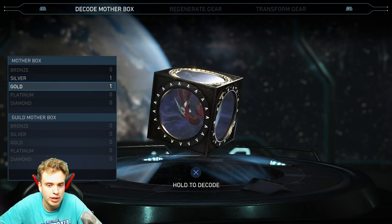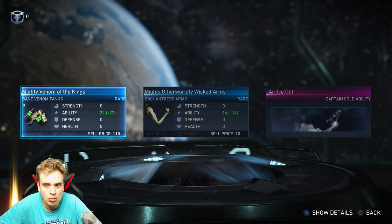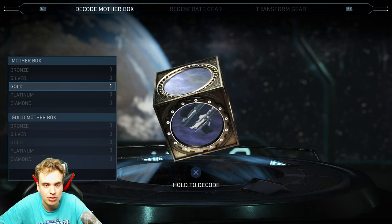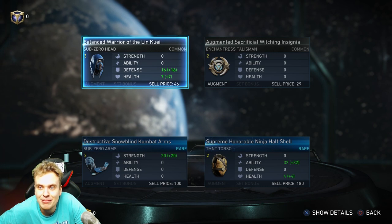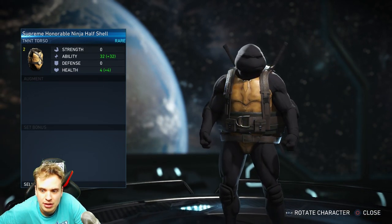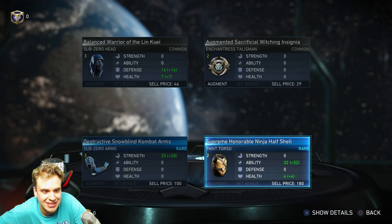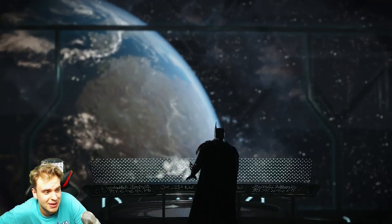Wait, do I have those or do I need to buy them? I'm trying to understand. Oh, I got some rare stuff and a Captain Cold ability. How do I equip this stuff? Where did all these mother boxes come from — I thought I only got one? I don't understand. Some rare gear — defense, health — okay I think I got it. I'm out of mother boxes but now I can customize my characters. Let's try that out.